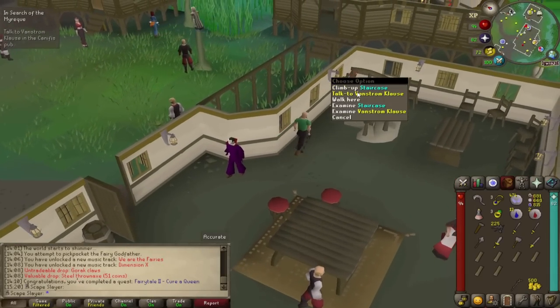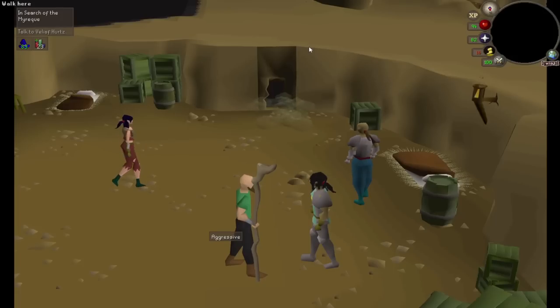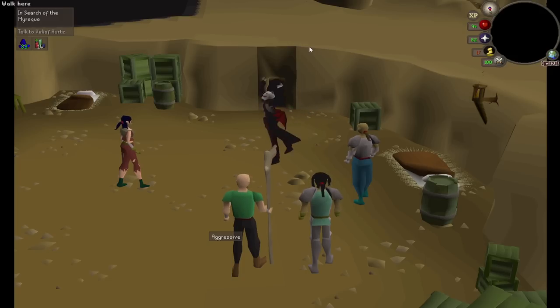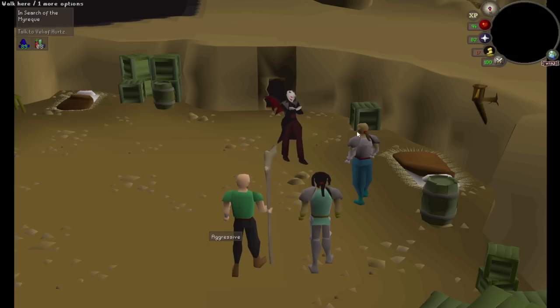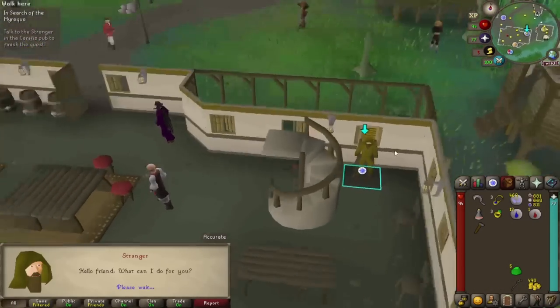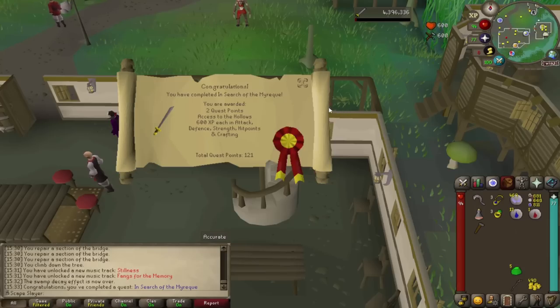We're now going to continue the vampire quest line with In Search of the Myreque. There's a cutscene and everyone dies except Veliaf. We kill the skeleton hellhound, then we talk to the stranger now sitting in the chair and we have completed the quest. In Search of the Myreque done — now it's time for the second quest, In Aid of the Myreque.